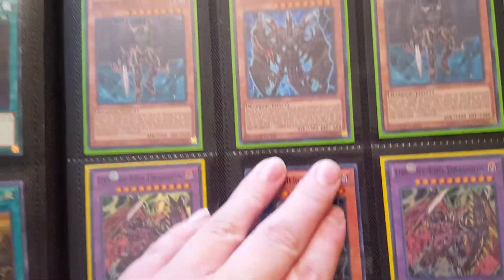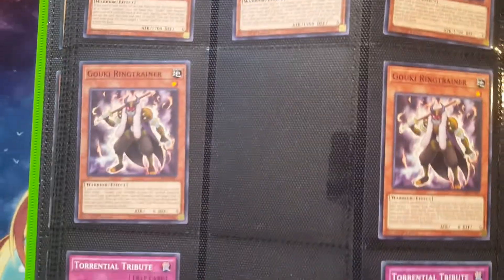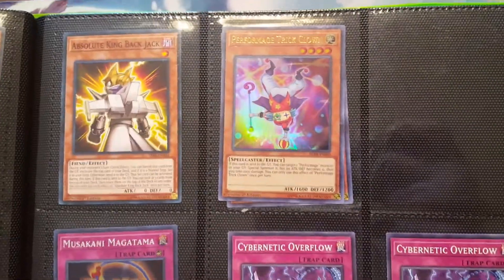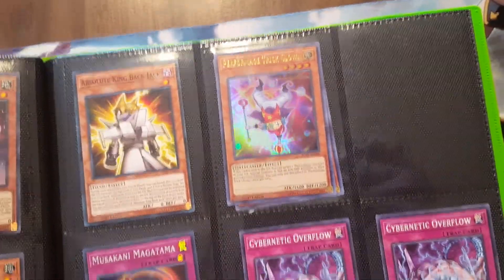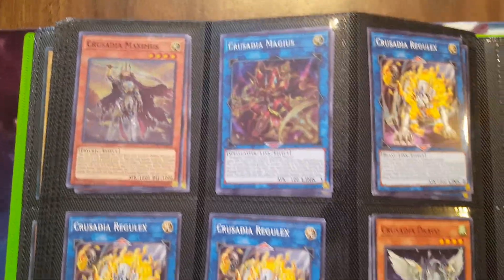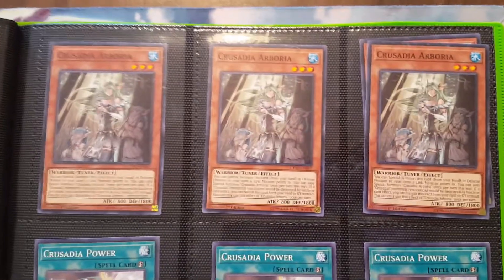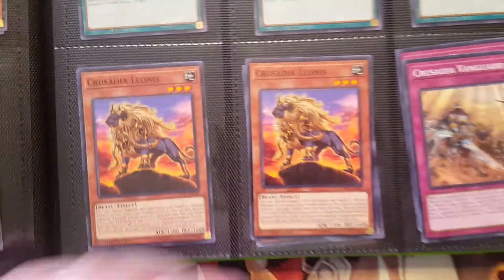Got some D-Heroes over here, and other Gokies over here — I might have a few more lying around. I have like two or three of this dude. Cybernetic Overflow is good for Cyber Dragons. Cosmo Brain is good for Dark Magicians. Then I got some Crusadia stuff here. It's not really up for trade right now — it could be, I just need to hear back from this one dude about it.